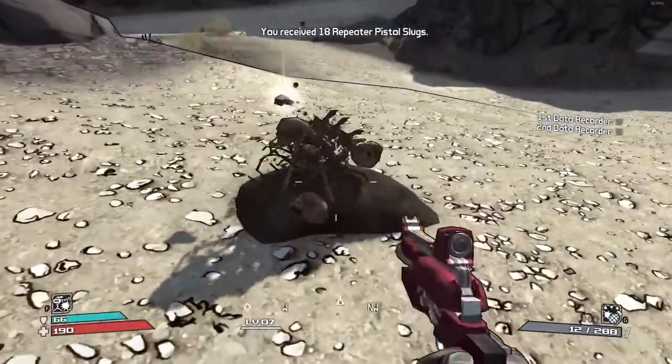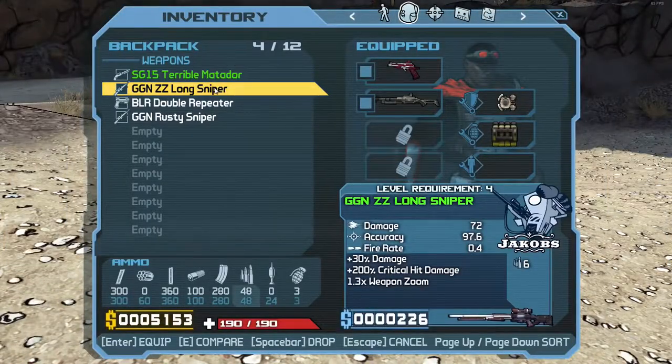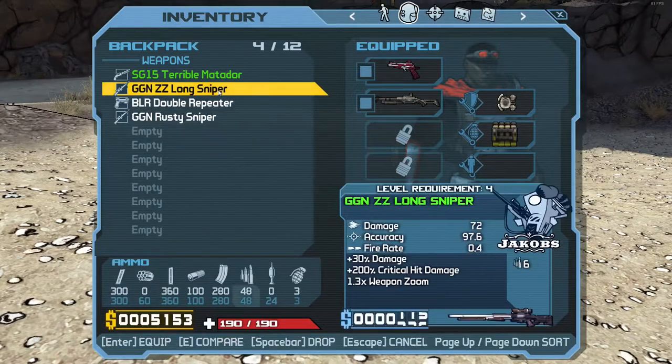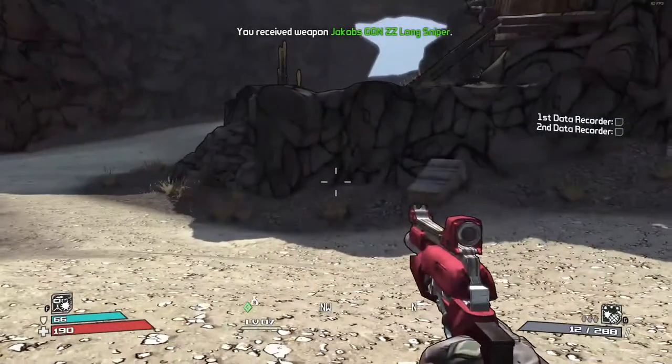We can try — I don't have that much money to throw away anyway. Ooh, sniper. That fire rate though — 0.4, that's going to be like molasses in January when you try to shoot that thing.